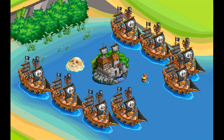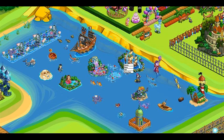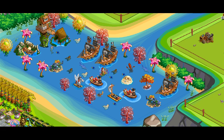Treasure Tides: Pirate battleship, blue whales and fish, and a starfish palm tree.